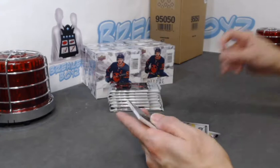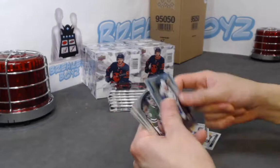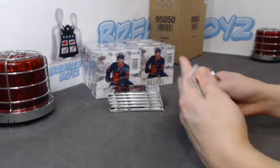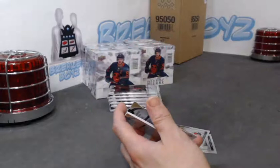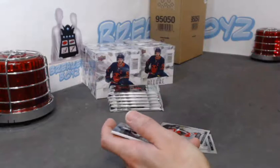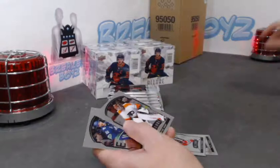James van Riemsdyk black rainbow, City Celly Bo Horvat — another Canuck. Yo Levi SP rookie, Oettinger base rookie. We have a Kopitar red rainbow and a green quartz out of 99 — John-Gabriel Pageau out of 99. Brian McLeod SP, DeLandria base rookie.